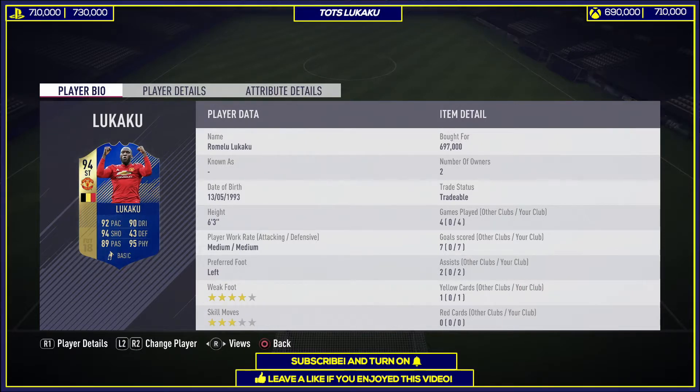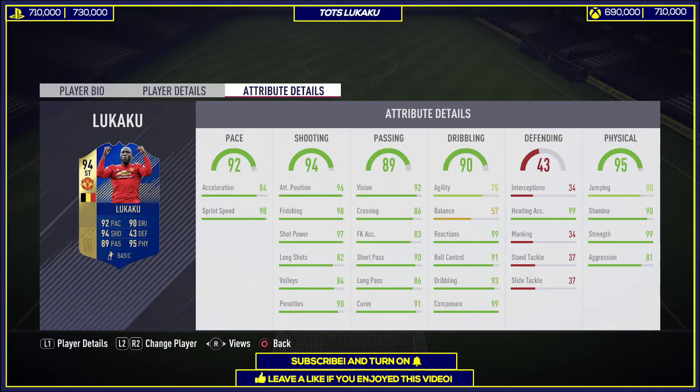This guy has been insane — he scored around 27 goals in 50 games for United, which is very decent and landed him this Theme of the Season card. It does look insane: 92 pace, 90 dribbling, 94 shooting, 80 passing, and 95 physical. Insane physical. His weak foot is very great with four stars, skill moves are three stars, but he's more of a target striker and direct player with medium/medium work rates.